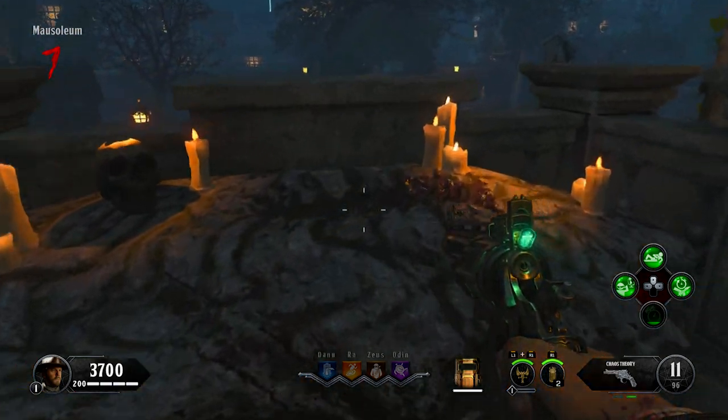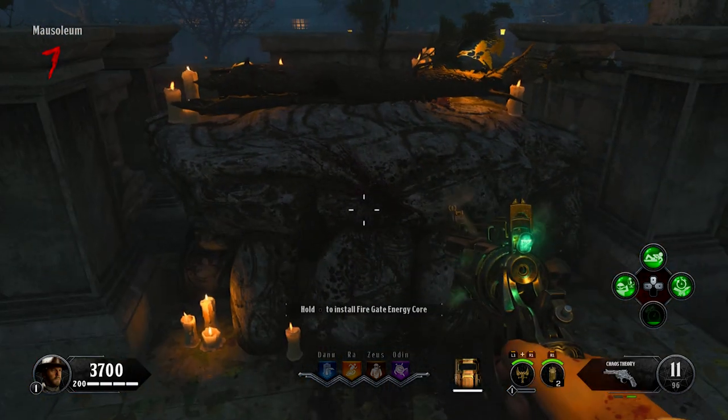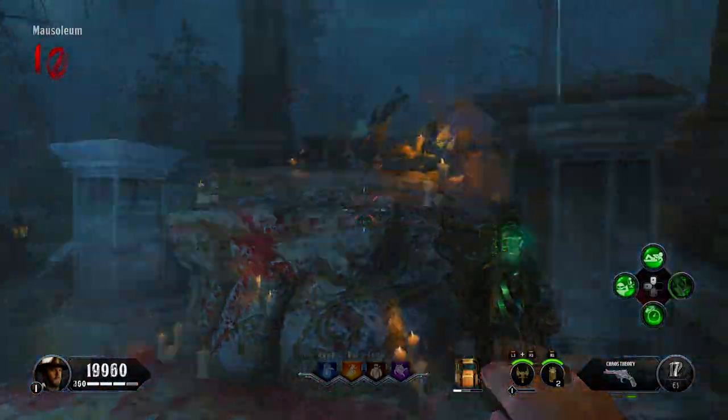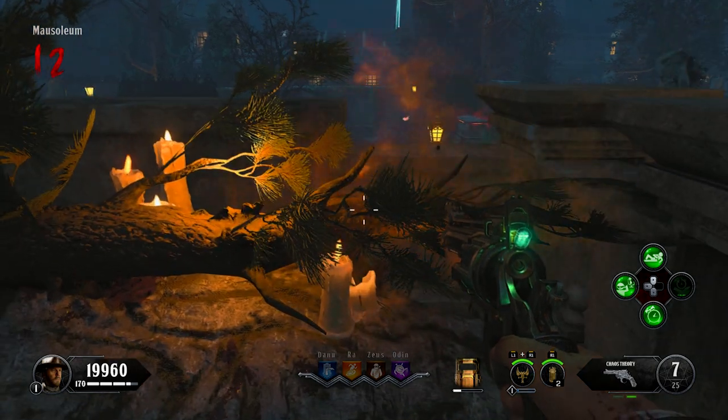Once you've got the branch, bring it over to this stone in front of the mausoleum and hold X or square to place it down. You will then have to kill 15 vampires around the branch to charge it with their souls. You'll know the branch is done when the end of it is smoking like so.